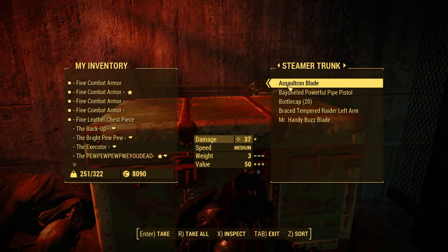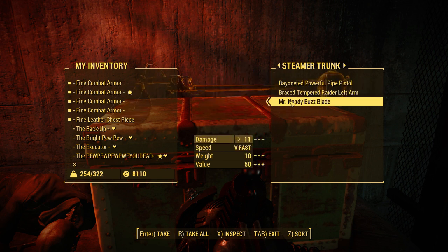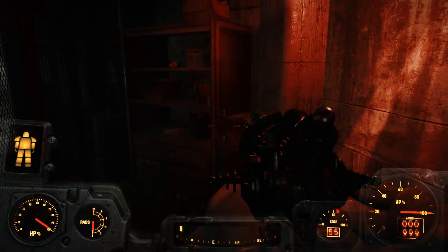You open it and it's in this chest. It also comes with the Assaultron Blade and the Buzz Blade. So that's basically where you get all of those weapons just in one place. That's pretty awesome.